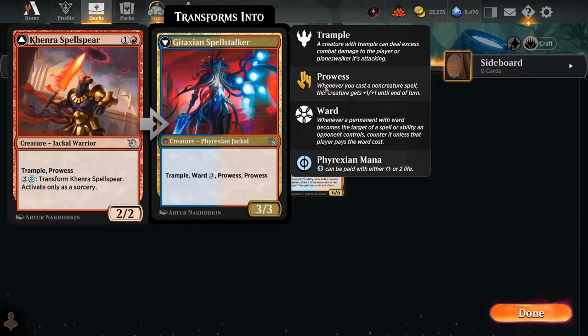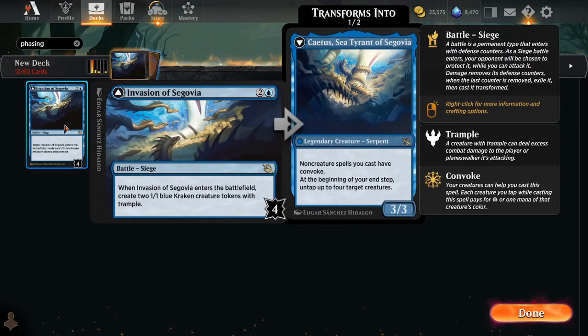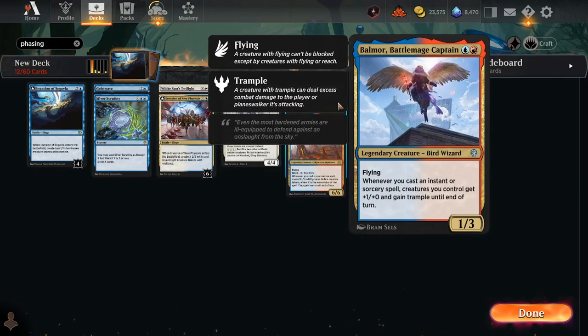We have Kenra Spellspear, which flips into Gitaxian Spellstalker — which has double prowess and trample. On its own it can help you flip the Invasion. But it's also really good to be convoking a lot of non-creature spells, because every non-creature spell you cast will increase the prowess effects of your other creatures like Gitaxian Spellstalker. Also, when you cast Invasion of Segovia it makes two 1/1 tokens, which this deck wants, because the decks I've seen are playing Balmore Battlemage Captain to give all your other creatures a form of prowess.